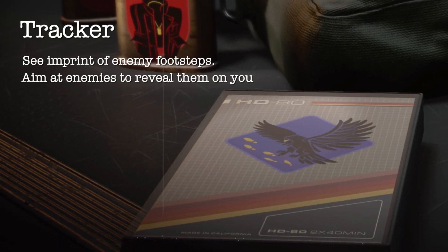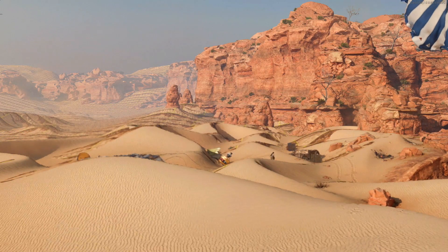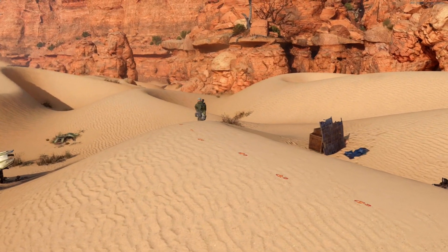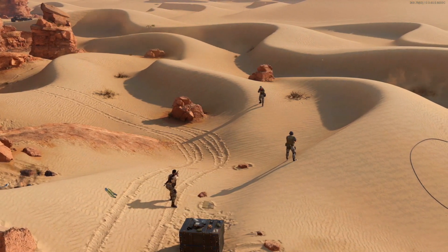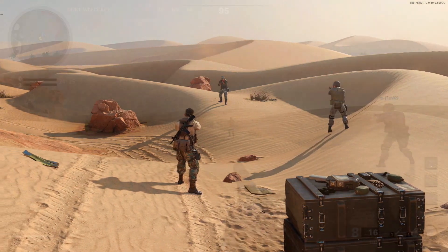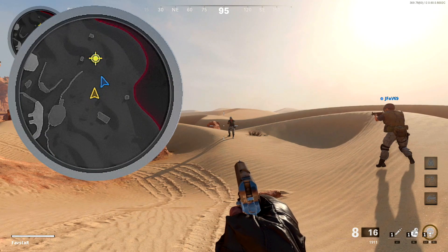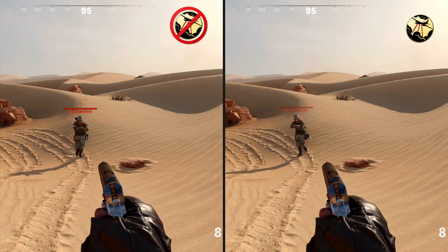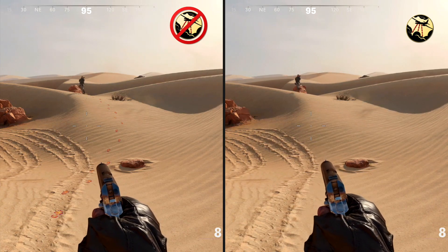Lastly, we'll look at Tracker. Tracker allows us to see enemy footsteps, and aiming at enemies will reveal them on our team's minimap. With Tracker equipped, you'll see footprints from enemy players — they're bright red, easily visible, and will last for 6 seconds before fading. In addition to displaying footprints, Tracker also offers benefits for your teammates: aiming down sights at an enemy will highlight them on the minimap of all your teammates. The counter to the Tracker perk is Spycraft. Enemies with Spycraft equipped are completely immune to Tracker — they won't leave any footprints and will not be displayed on the minimap when aimed at by a teammate with Tracker equipped.